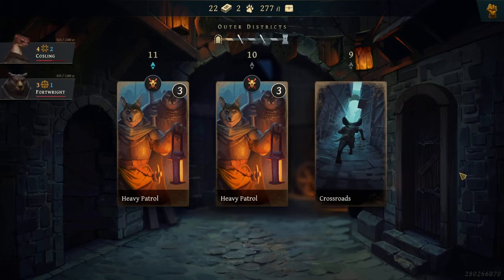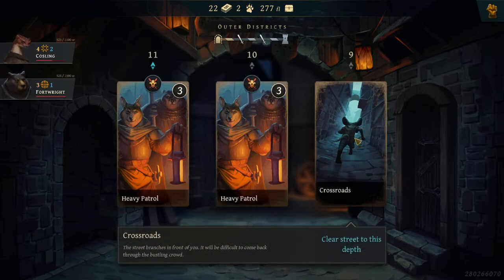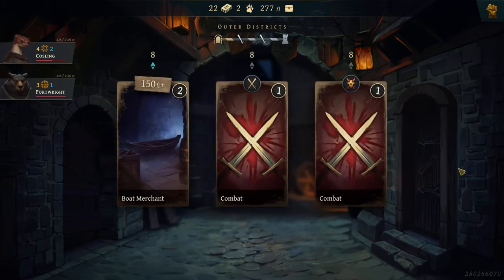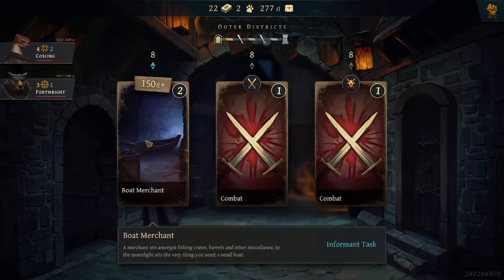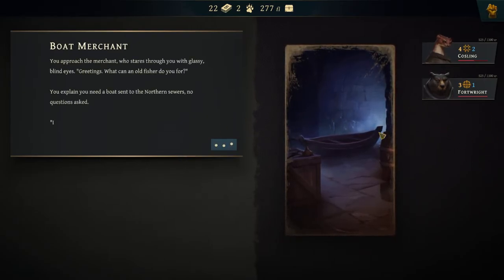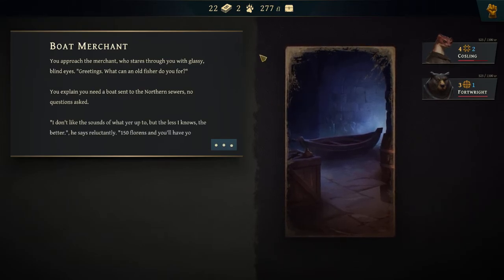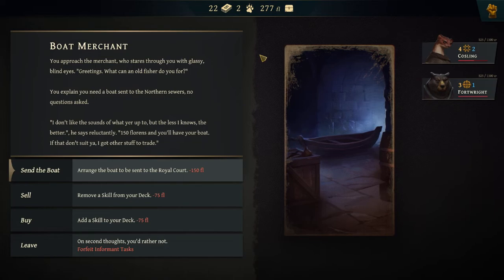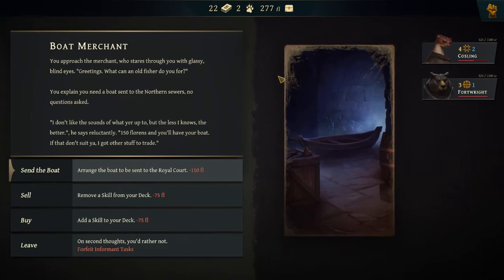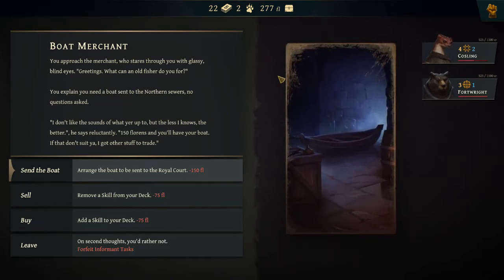To progress the story, I need to buy a boat, and I have enough. Money is mainly used for buying cards but also for recruiting new people, so you want to have a decent amount. Boat Merchant: you approach the merchant with glassy blind eyes. 'Greetings, what can an old fisher do for you?' You explain you need a boat sent to the northern sewers, no questions asked. 'I don't like the sound of what you're up to, but the less I know the better. 150 florins and you'll have your boat. If that don't suit you, I've got other stuff to trade.' We can also remove a skill card.